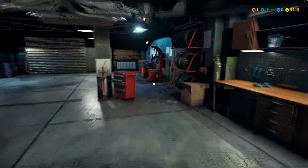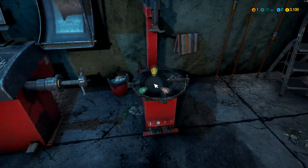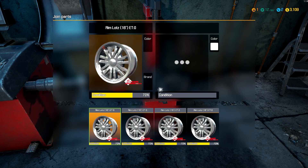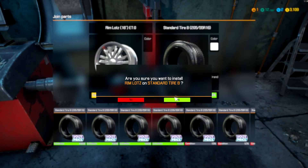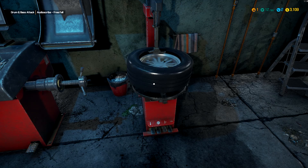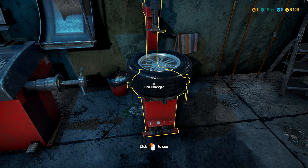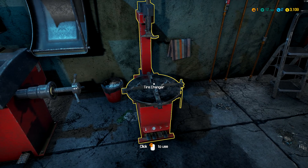Let's go back over to the tire changer and remount them. Install tire on the rim - I want to use this rim and this tire. It just spins that puppy back on. Man, I wish I would have had one of these when I was working on cars in my garage - that would have made stuff a lot easier.